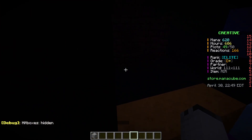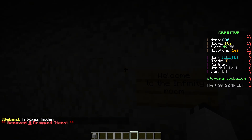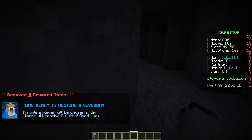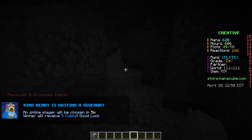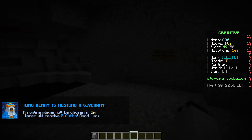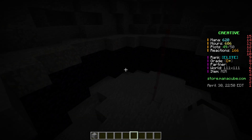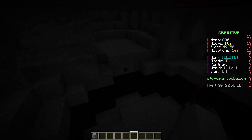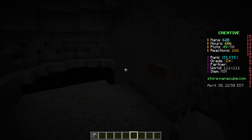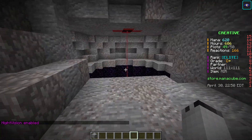We go through here, down this hole, around here. There is a secret in this area that I will not be showing you, but you can go find it for yourselves. And this is my room. I didn't put an armor stand here of me, because I'm me. It's a bit dark in here — no lights. This is the room.